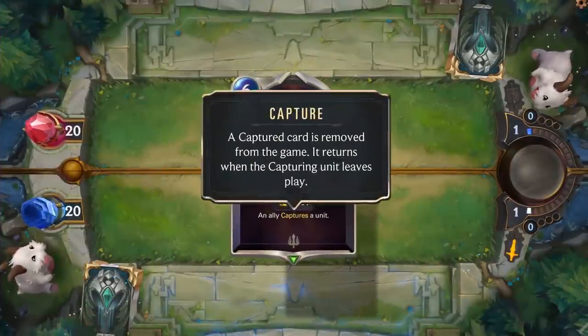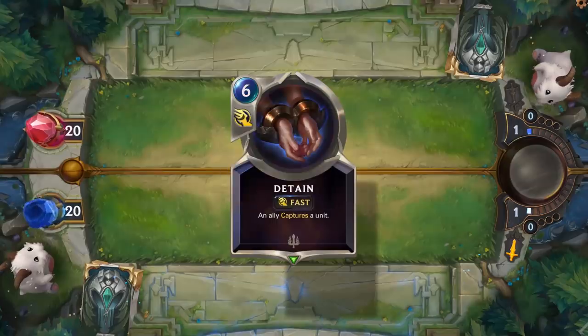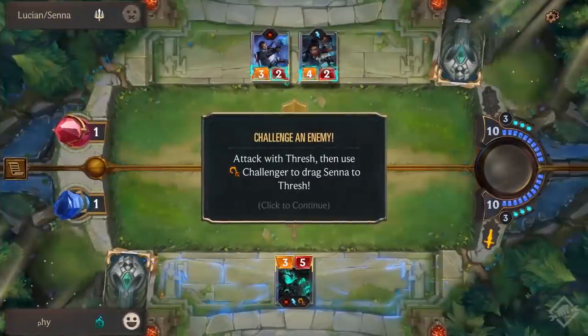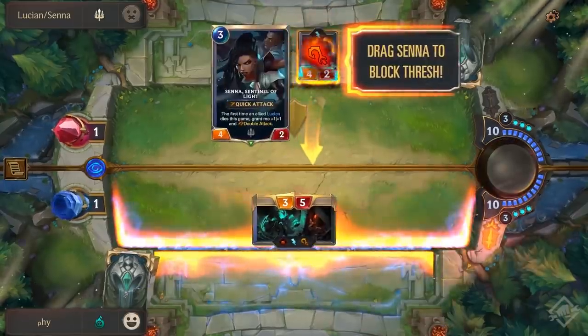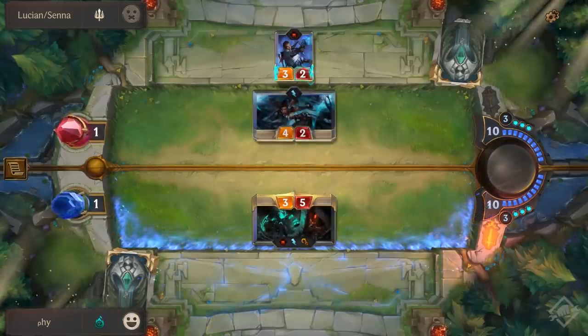Our next one isn't seen very often, but Capture — a captured card is removed from the game and returns when the capturing unit leaves play. Detain is a fast spell from Demacia that lets an ally capture a unit, and when that ally leaves the board the captured unit comes back out. Challenger is one of the more common keywords — you can choose which enemy blocks your attack. Thresh, for example, is from the Shadow Isles and when you attack you will drag a defender onto the board to block you.